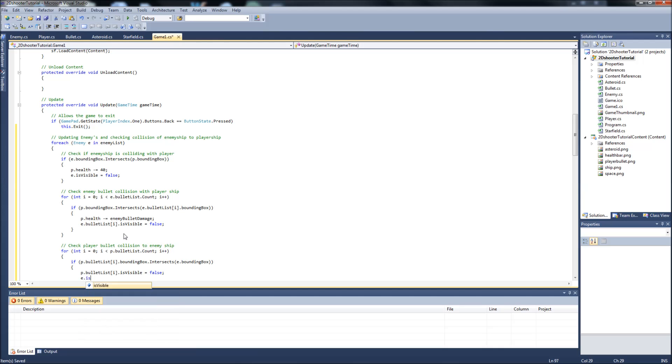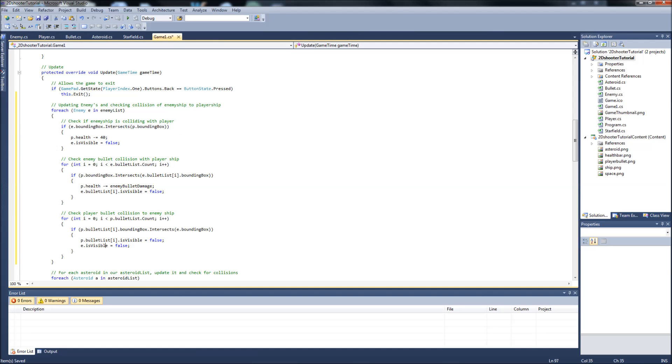We also set `enemy.isVisible = false`. For now, one player bullet will destroy the ship immediately — we're not giving enemies 10 health right away. We're keeping it simple: the first time you shoot them they go invisible, get removed from the list, and are destroyed.